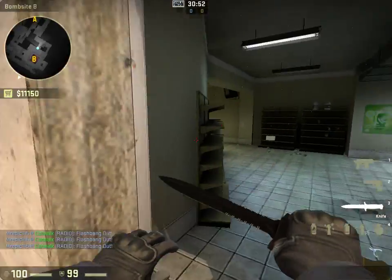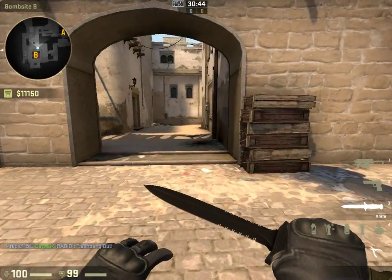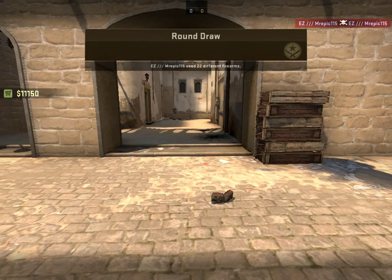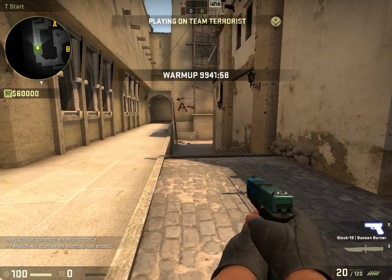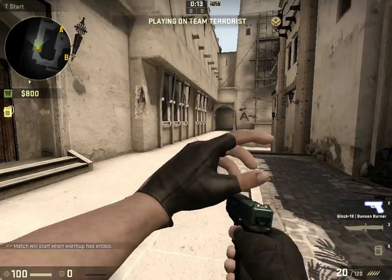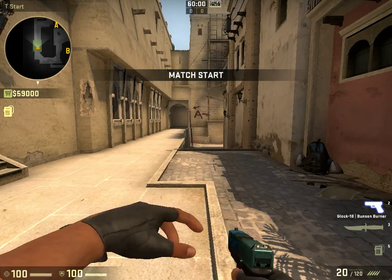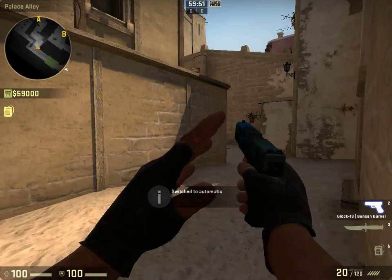That's it for CT side and showing each nade and what it does. I'll quickly switch to T side so I can show the T-side exclusive weapons. Now it's starting up the match — better get my max money. So the first T-side exclusive is obviously the Glock 18. It's your starter pistol, just the most basic pistol for T side.